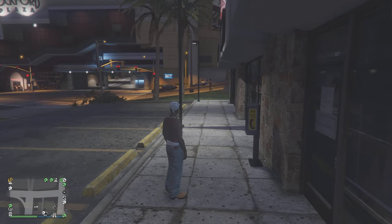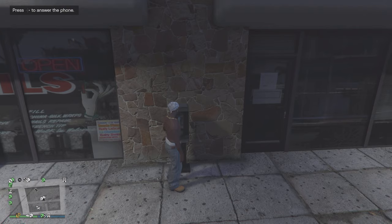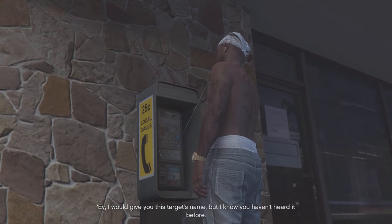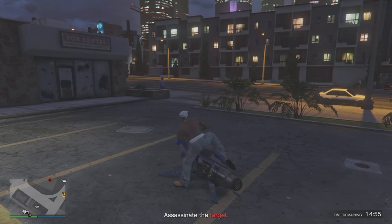Another way to save some time is if you have already done a payphone hit in the past. If you're doing this for the first time, you will have a ridiculously long cutscene. But after completion of this first payphone hit, you will be able to skip the cutscenes from then on by simply pressing the select button, which is either A or X on consoles.